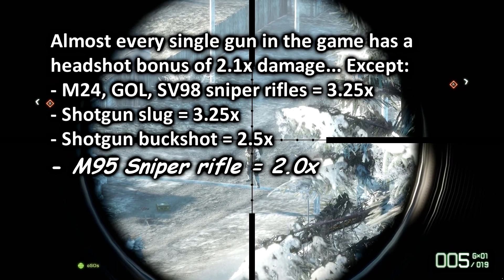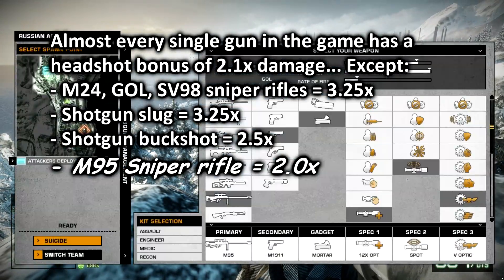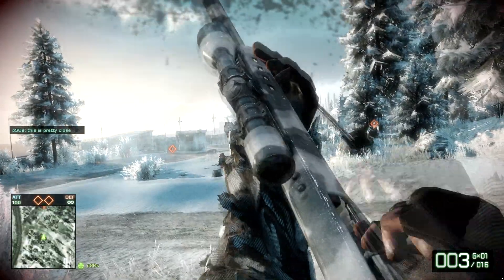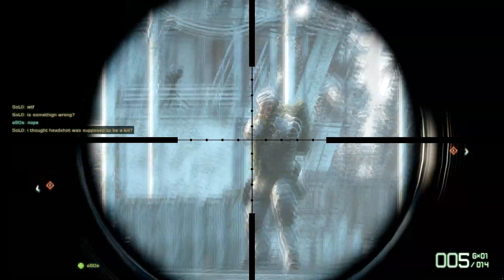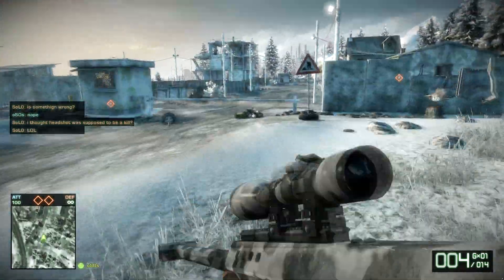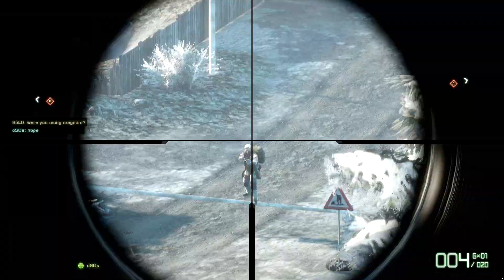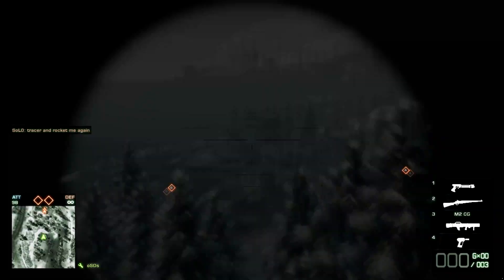So why can't an M95 headshot make a one hit kill? The answer seems to be a mistake when entering values into the game, because every single gun has a headshot bonus. The M95 has a way smaller bonus than the other sniper rifles — double damage versus 3.5x damage. So if your opponents are using body armor and you're not using the magnum ammo upgrade, you will not be able to make a long range headshot. With the magnum ammo upgrade, the M95 would do just barely enough damage. You can see I have no problem getting a long range headshot kill with the GOL even without the magnum ammo upgrade.